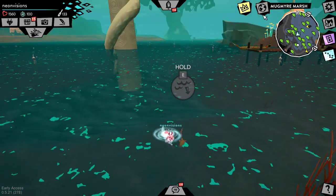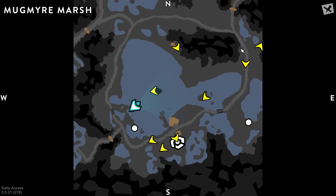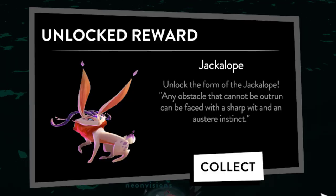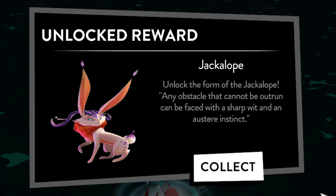Finally, the very last challenge I need to complete is gathering swamp anemone, which you can find in Mugmire Marsh in the little water area down at the bottom of the map — there's plenty of swamp anemone. And this is it, here we go — the jackalope is mine! I don't even want to calculate how many hours it's taken, but we finally did it. Unlock the form of the jackalope!